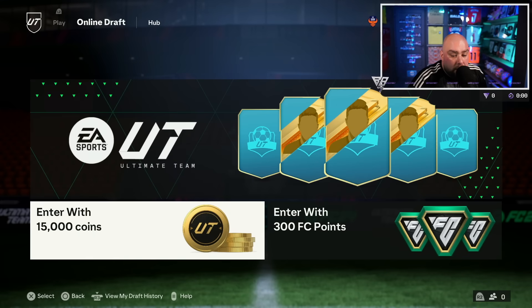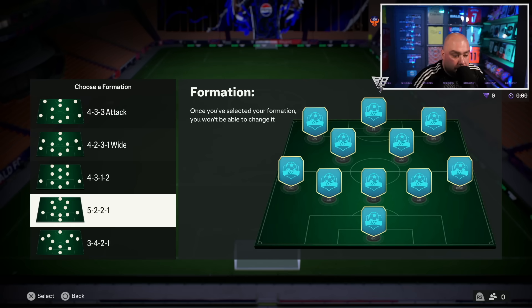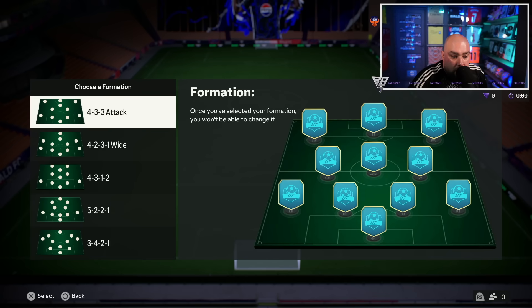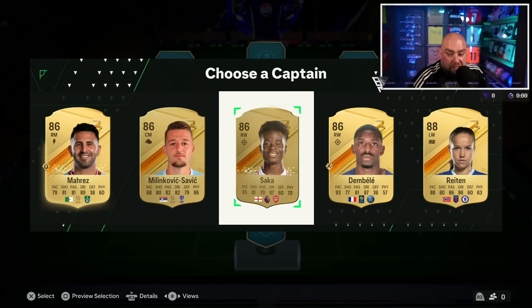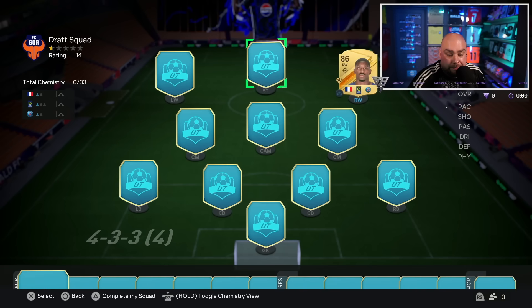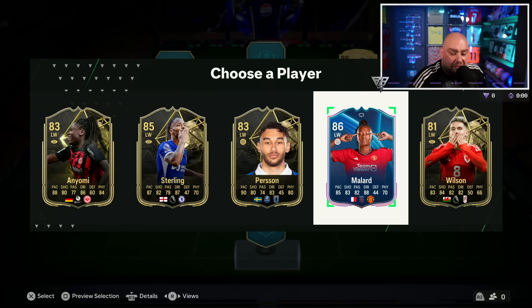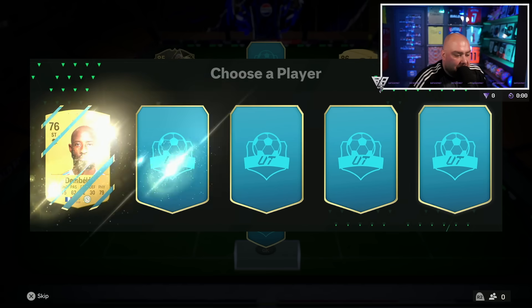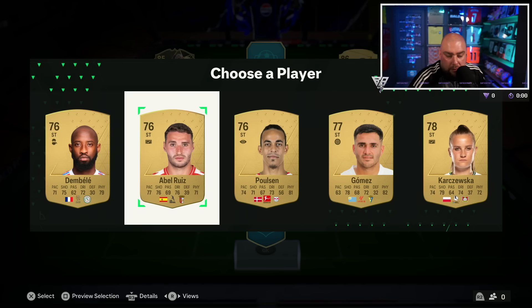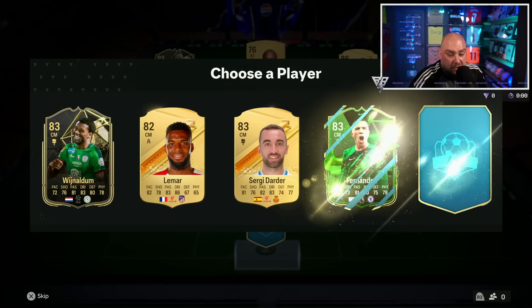Online draft - 15k entry, down to 317k. I'll go 4-3-3 attack. That's not a very good start, but we'll take it. Ousmane Dembele - left mid or left wing. We've got Malard. I've never used Malard - what's she like? Or do I go Raheem? I've never seen anyone use that Malard so I doubt she's going to be that good. Probably play it safe and go Raheem. She's quite slow and three stars, so I made a good choice there. We've got another French player for Dembele.